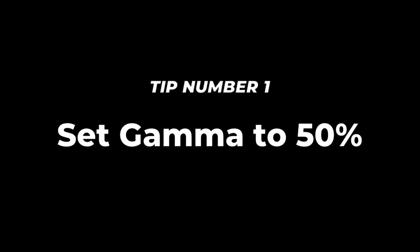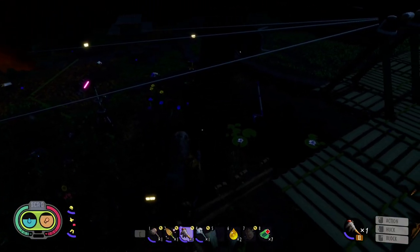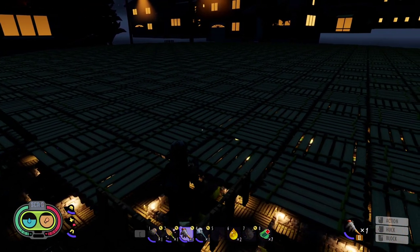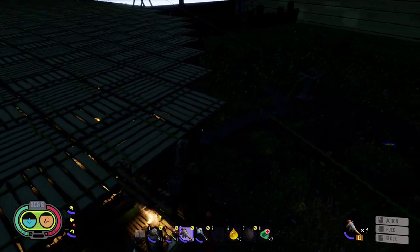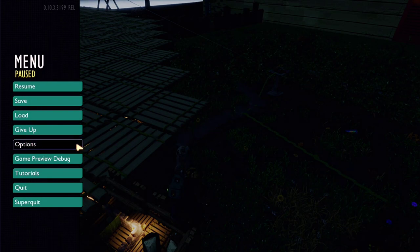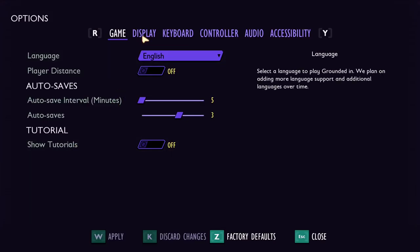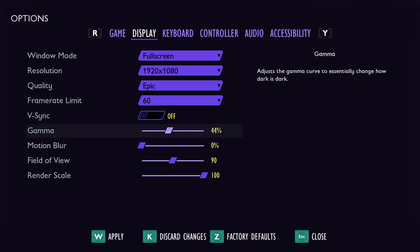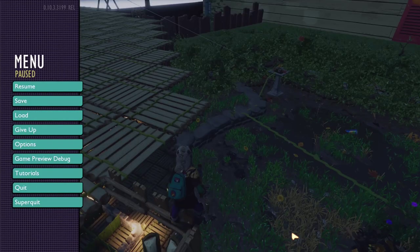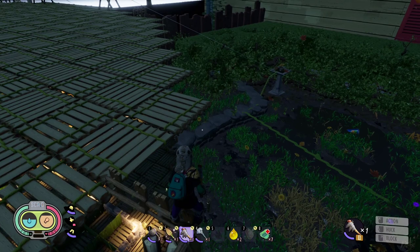Tip number 1: Set gamma to 50%! What you see now is the gamma setting on 27% at night time. Usually this is the setting most players go with — everything extremely dark. What I want you to do is increase it to 50%. Boom! This is my night time.